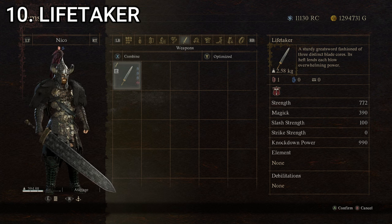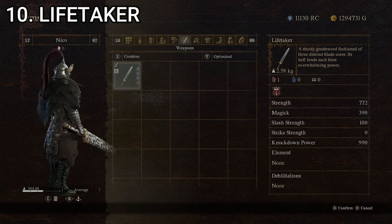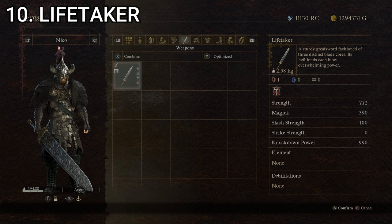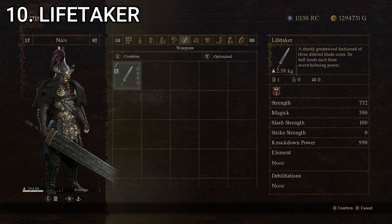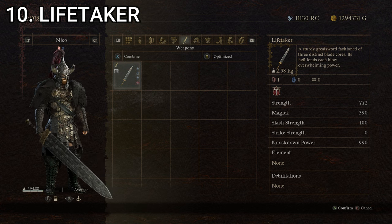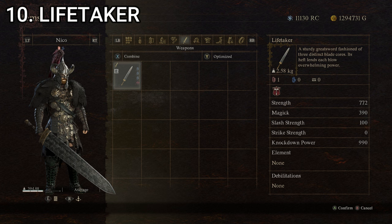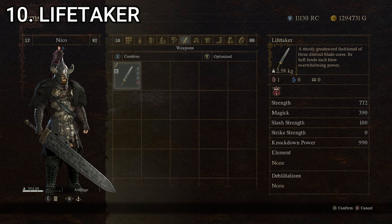Quite a powerful and cool-looking weapon. As far as ridiculous fantasy greatswords go, when you've got just a straight big hunk of metal like this, it's pretty standard, and therefore looks pretty awesome. The stats make it pretty freaking powerful. So if you want to bonk your way to victory with a great big sword, the Life Taker is a great option, which makes sense why it takes the number 10 spot.